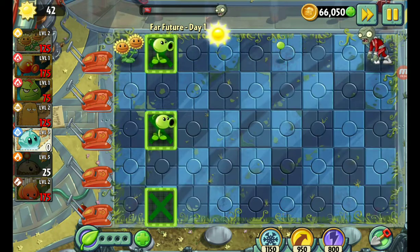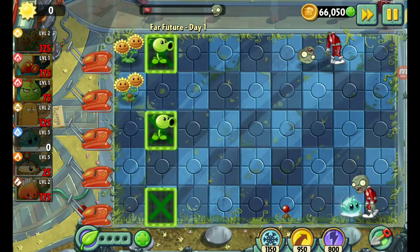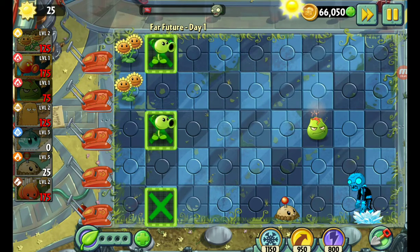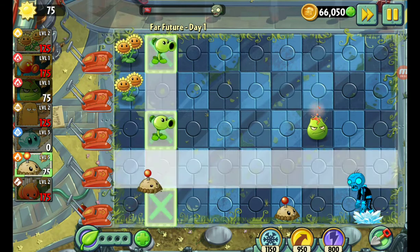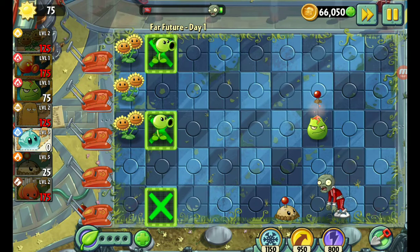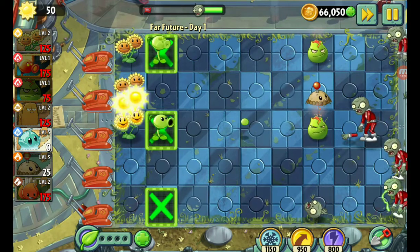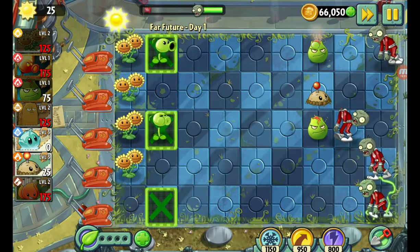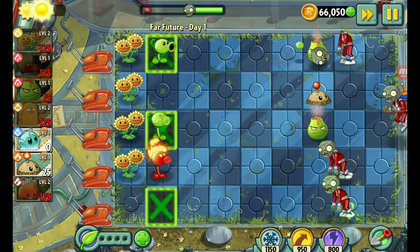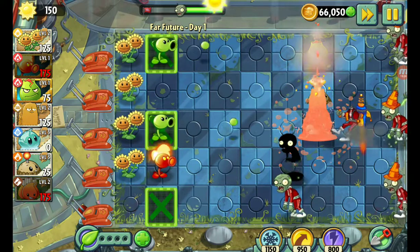I forgot to place the Potato Mine. As you can see, I got that plant right there — bought them with my gems, 100 of them. He's down. Now we can get some Flame Pea Shooters up in here. Oh, we need to worry about the jetpack dude — he'll take care of them. We got nothing to protect this lane here, give me 75 sun real quick. I need that 75 sun — thank you.